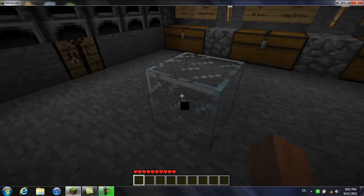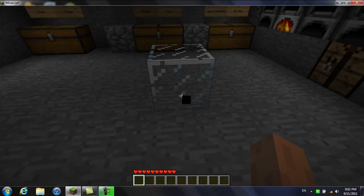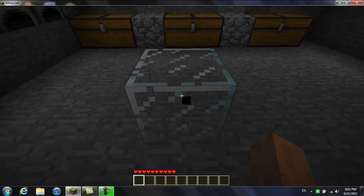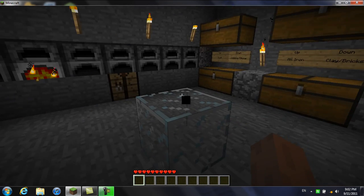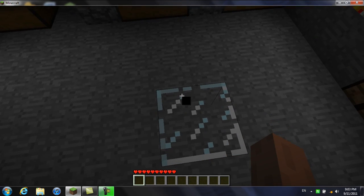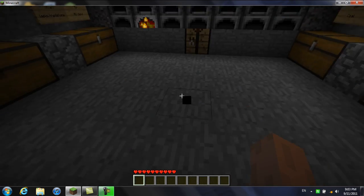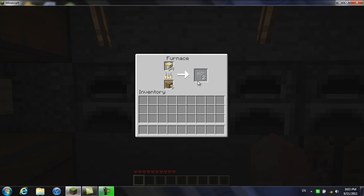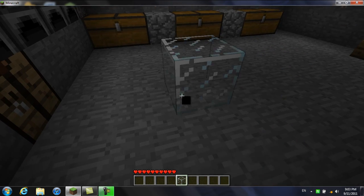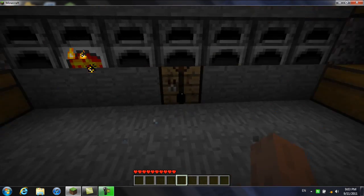You can place glass wherever you want on whatever material, and you can see past it. But when you break it, it's gone — it's not like any other material like wood. Once you break it, it's not recoverable. You can place it one to one with another block; it's just like any other block.